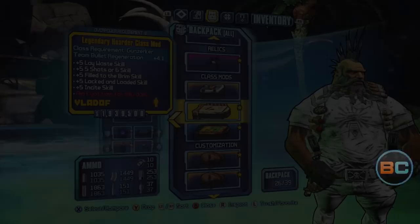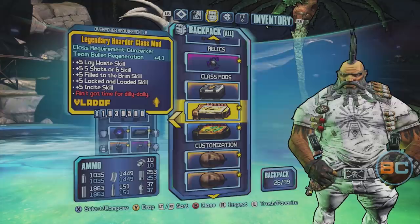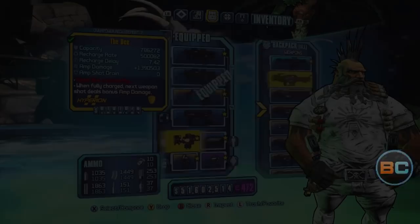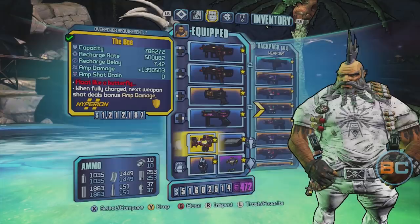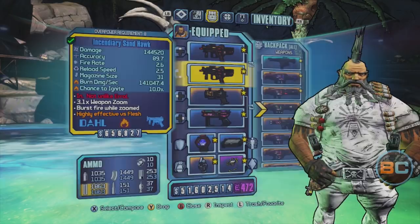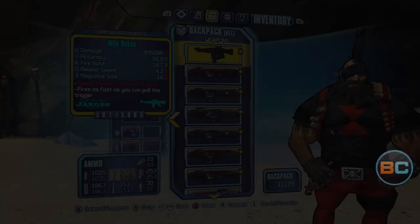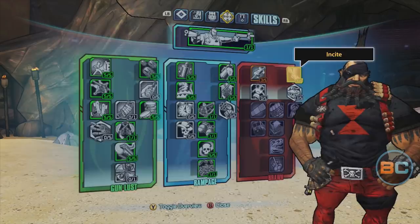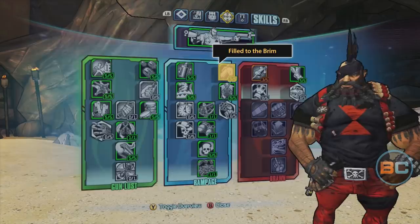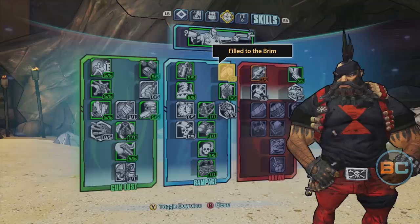Farming Vermivorous uses up a ton of ammo, so I keep a Hoarder class mod on hand to generate ammo quicker, and I also have a Magic Missile mod to regen grenades. When I go up against Vermivorous, I change gear — I throw on a Bee shield and grab two Sandhawks. Since Vermivorous is vulnerable to fire damage, I use incendiary Sandhawks and a Fire Bone of the Ancients relic. Here's a look at my build. I like the Insight skill because the boost in movement speed really helps out when things get crazy with the Varkets and you need to sprint out of danger. The Fill to the Brim skill is also a nice addition because the increase in ammo capacity is extremely valuable with weapons like the Sandhawk that tear through ammo.